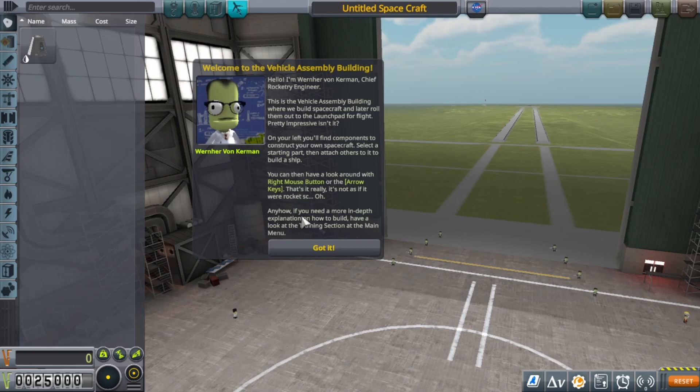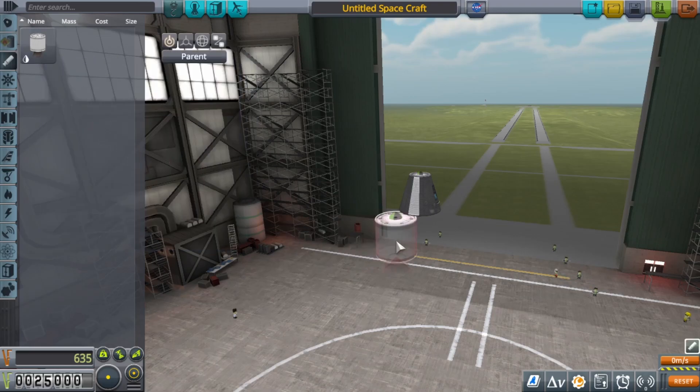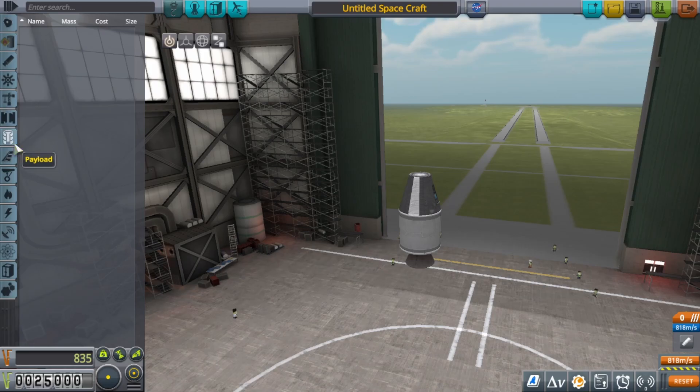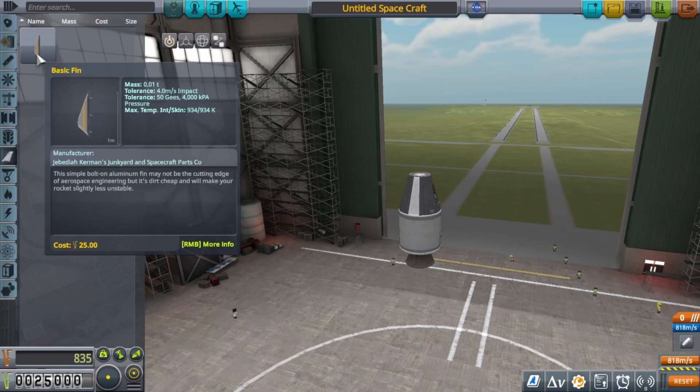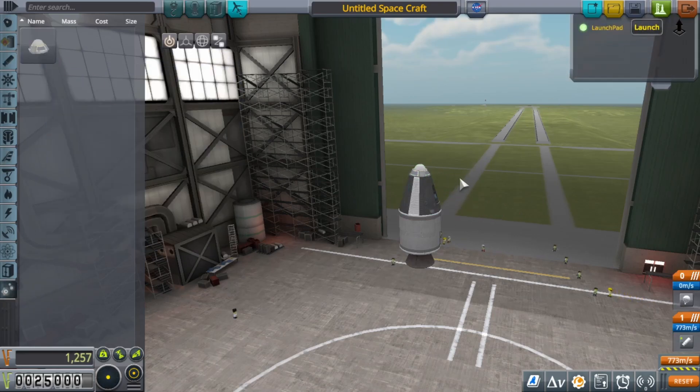We're going to put a command pod down — the Mk1 command pod — then get an engine and pop it on. We don't need aerodynamics right now. We're going to get a parachute and launch — this is a test flight kind of thing.